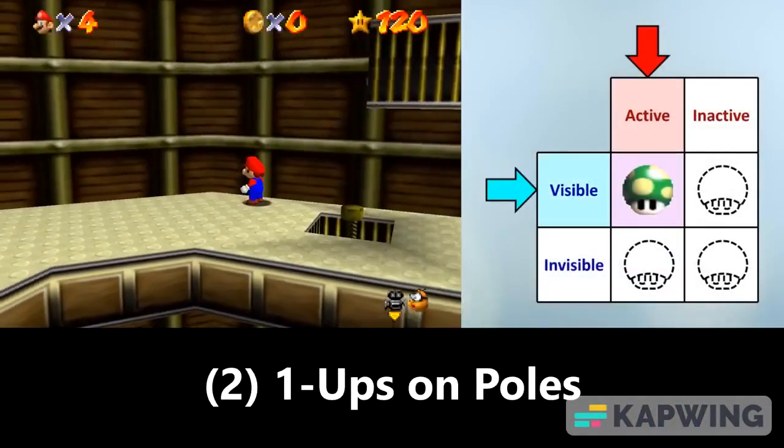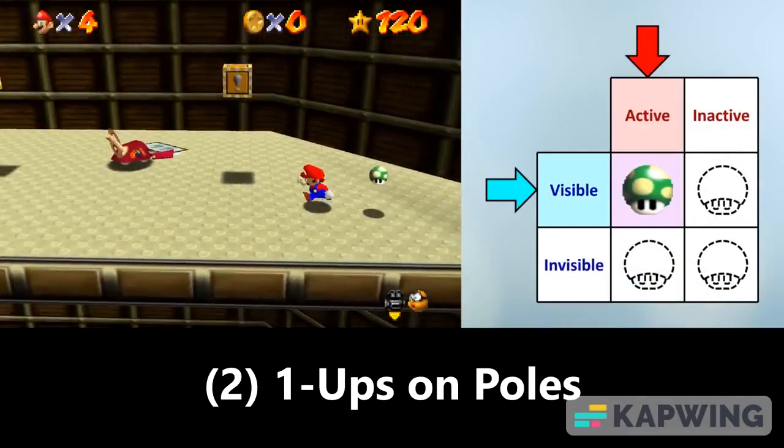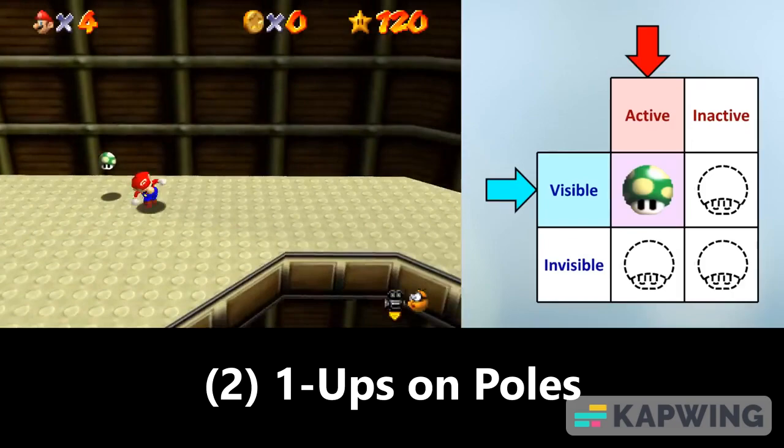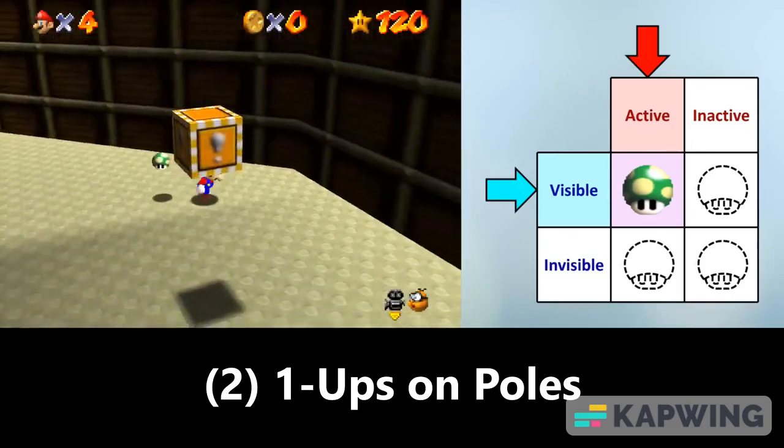Second, there are 1-Ups that appear on the tops of poles and then follow Mario. These ones also last forever if we don't collect them, so we also don't have to consider whether these ones flicker before disappearing.